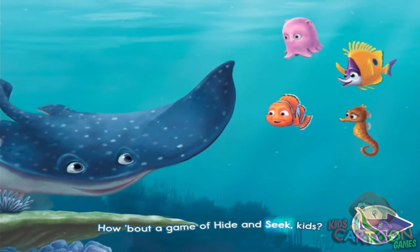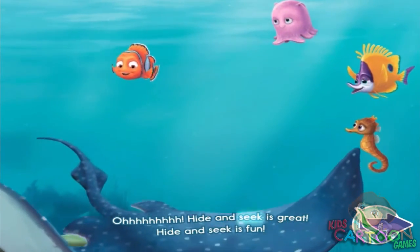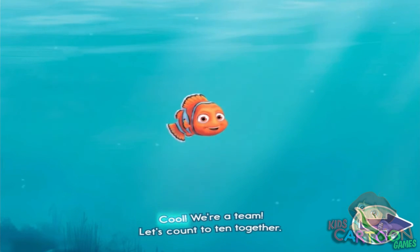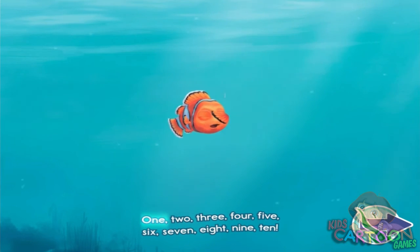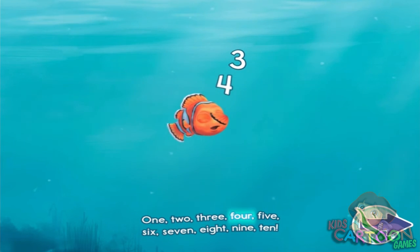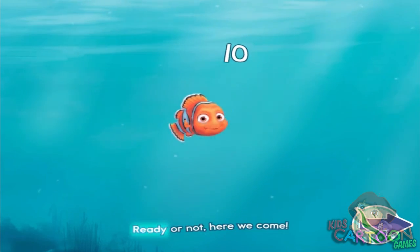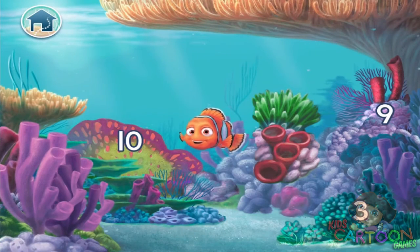How about a game of hide and seek, kids? Nemo, you're it! Everybody else, hide! Hide and seek is great! Hide and seek is fun! If you're it, you'll find everyone! Cool! We're a team! Let's count to 10 together! Ready or not, here we come! It's time to play Undersea Hide and Seek. Simply tap the correct number on the sea plant, then pop the bubbles to find out who's hiding there. Look for the number 9.